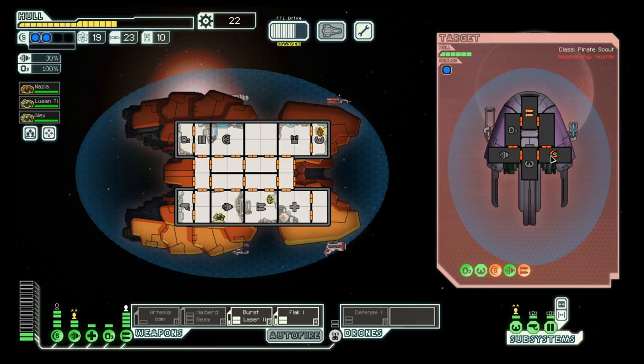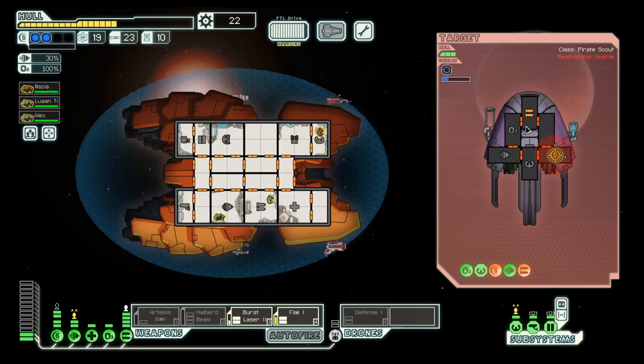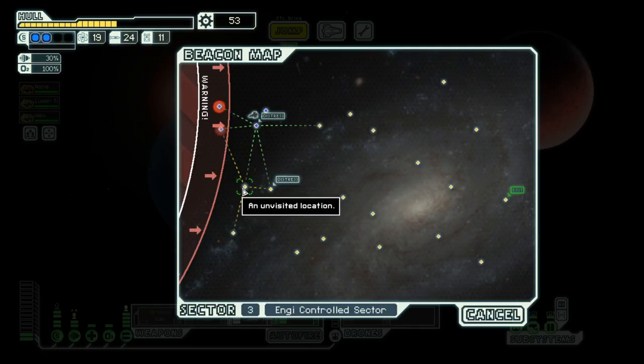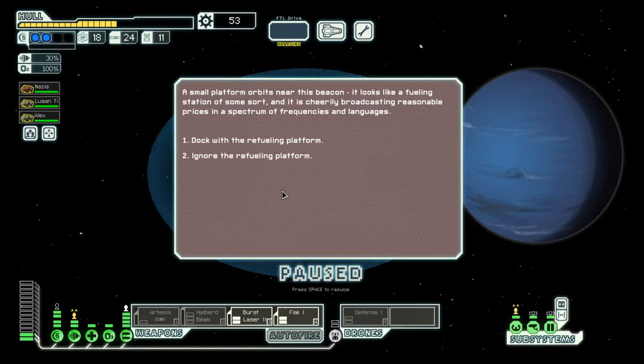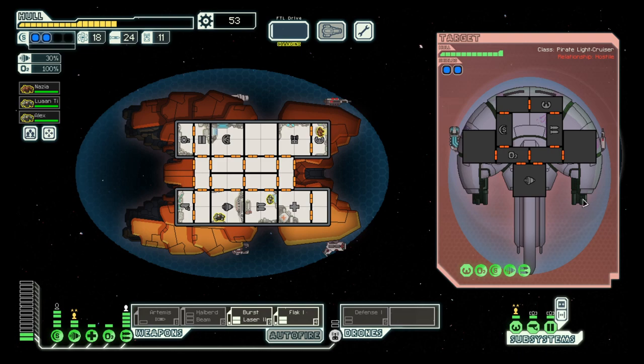Next we can focus on the shields. One shield down. No surrender for you. One more hit, and there we go. Nice. Let's go here and then to the other distress. I'm good with fuel. This ship cannot even hurt us.